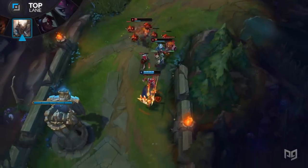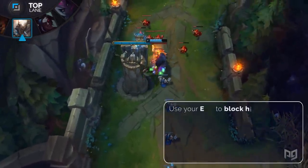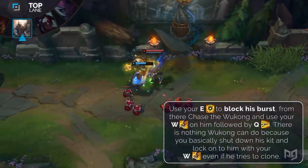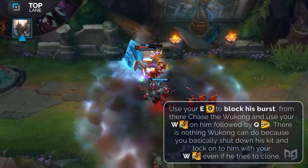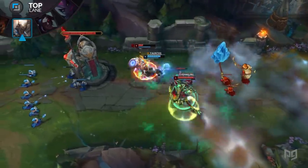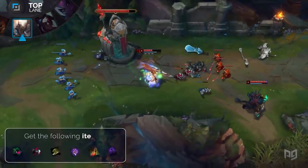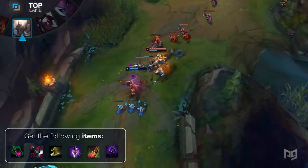Use your ability to negate his damage to control the lane and zone him from being able to walk up and farm. Eventually you will gain a lead, which gives you opportunities to engage — open up with your stun and immediately Q. From here you can kite forwards or backwards with your shield and win out the fight. For your build, go Corrupting Potion, Black Cleaver, Tabis, Yomuu's, Death's Dance, followed by Edge of Night.